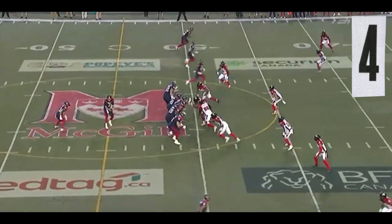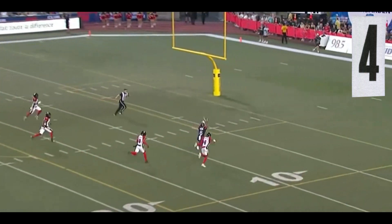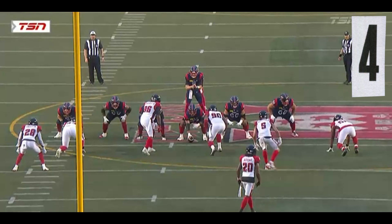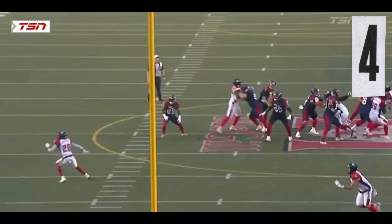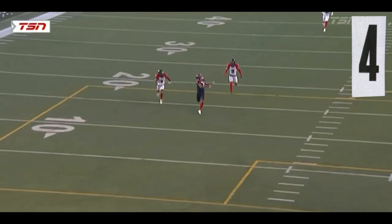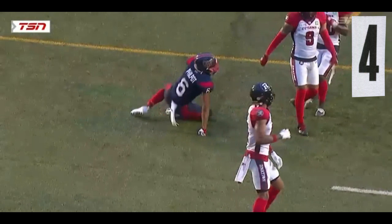Number four: play-action pass, double-move play. Tyson Philpott — seven catches, 18-yard average per catch. Big touchdown right there on the double move. I love this — he makes a diving catch and that momentum rolls him right into the end zone. Great play for Tyson, expecting good things.